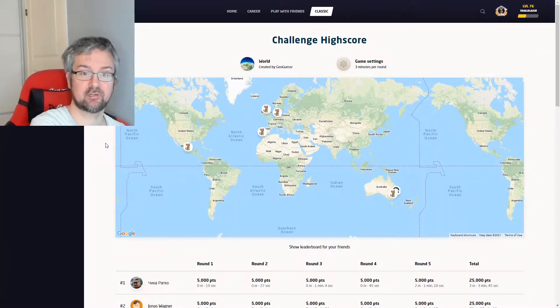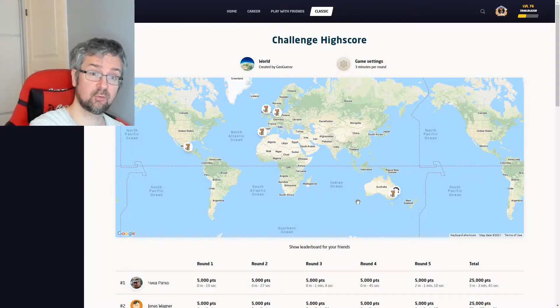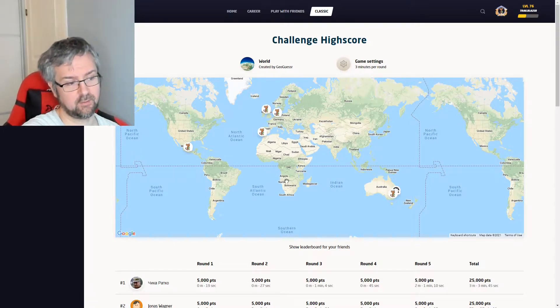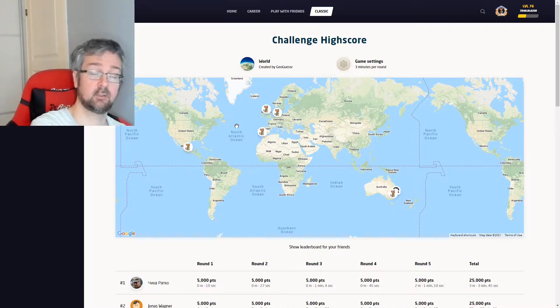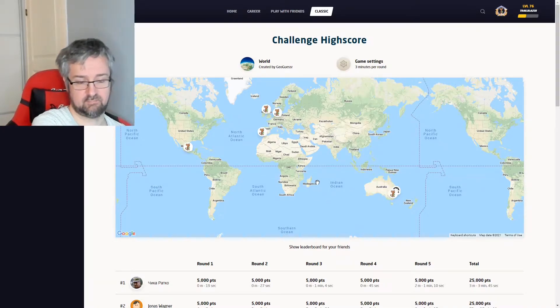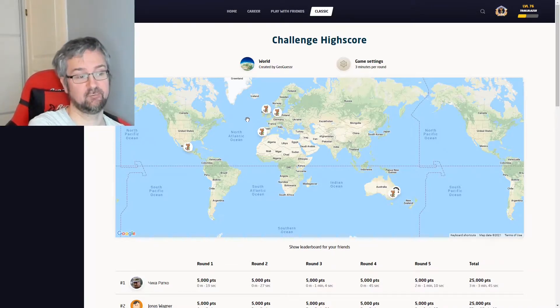Hi and welcome to another daily challenge video. Yesterday I had five really good rounds — at least four very good rounds. One decent round in Australia, and I was also really quick to spot which country I was in for all rounds. In Portugal I noticed a bit of yellow on the license plate, which is common for Portugal. Denmark was a roof of a house. In Australia it was just the scenery, in Mexico it was a road sign with a yellow number, and in Scotland I was pretty sure it was the island of Scotland really quickly, and I turned out to be right.